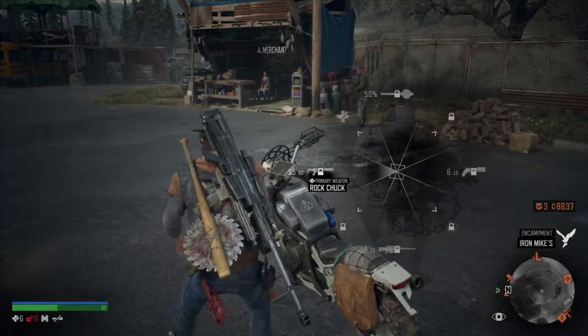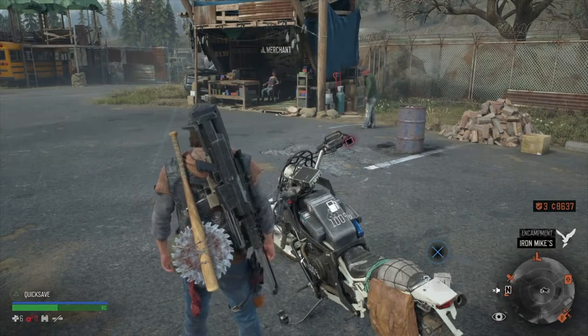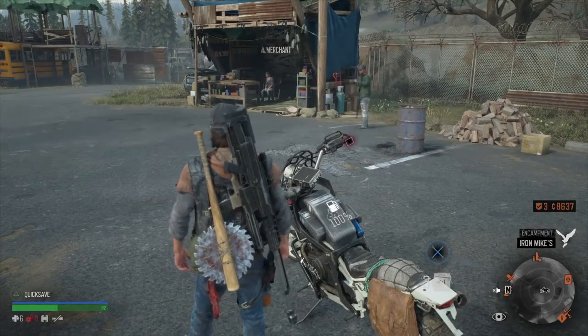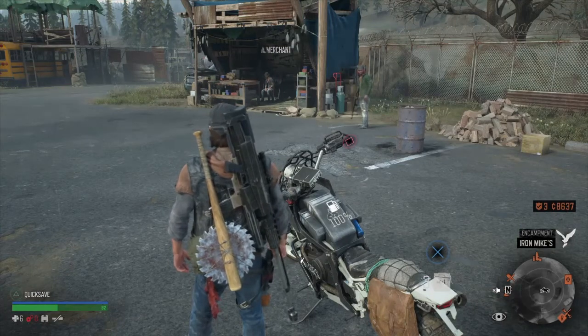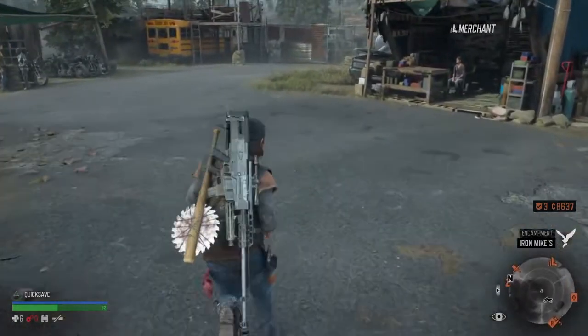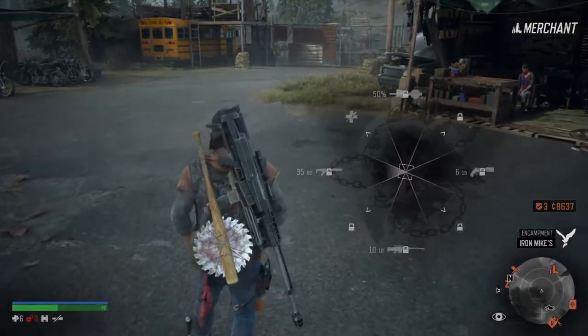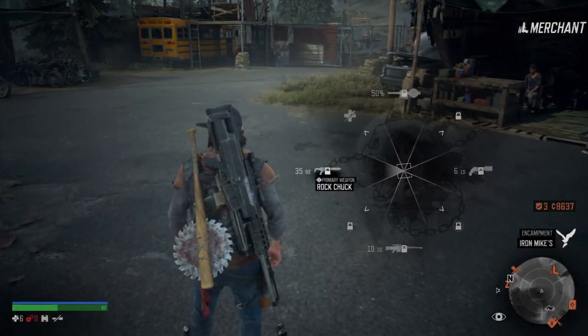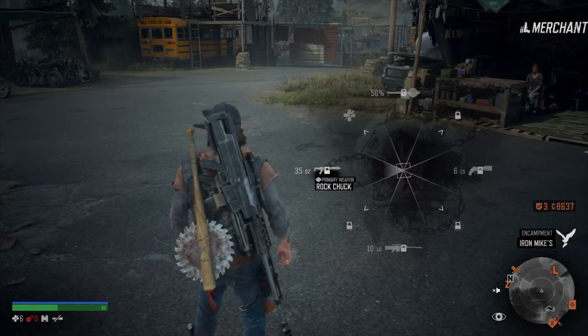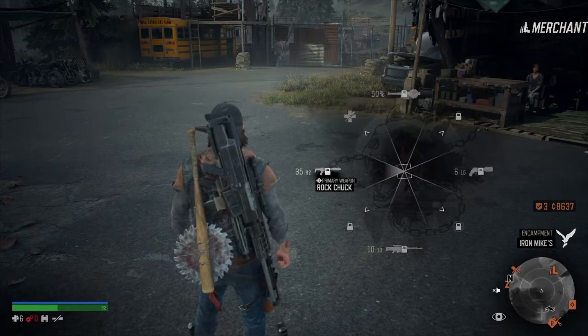When you have completed the Marauder camps, you can get the Rock Shock weapon. The Rock Shock is actually the only silenced weapon in the game. Once you have it, you don't need to worry about a suppressor percentage wearing down — you know what I mean.